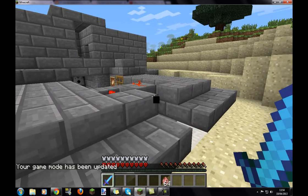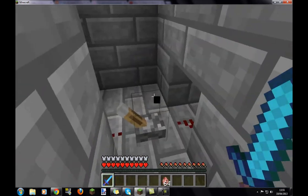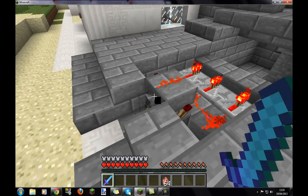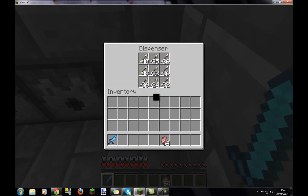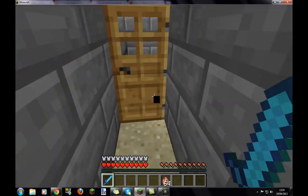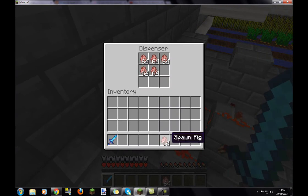Hello everybody! Today I'm gonna show you my slaughterhouse in Minecraft. This is my compact slaughterhouse. I'll show you how it works. Here is the dispenser with the arrows, and this way I have the dispenser with the eggs.